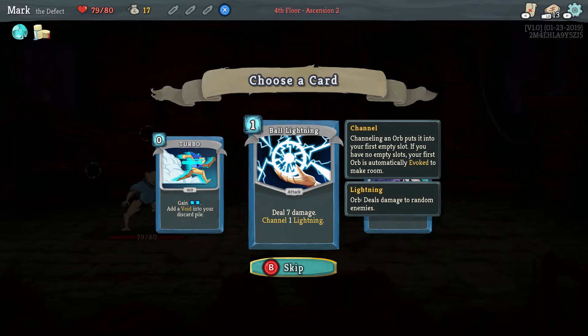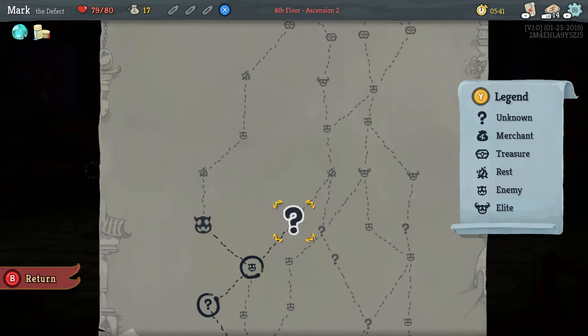I'm going to go ahead and take ball lightning, which is an attack that also channels a lightning orb. Which way do we want to go? I think we're going to go this way because it gives us access to a boss battle.